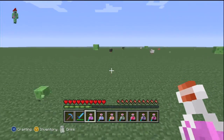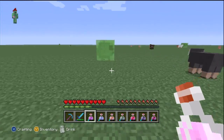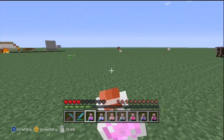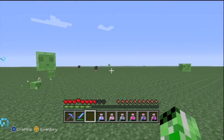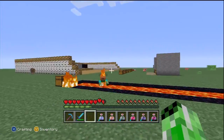Let's see the Potion of Regeneration. I got hit by the slime — glad to know they still spawn in the daytime. I'm almost dead. Drink the Potion of Regeneration and look at that — the hearts animate and you get healed. Very nice.